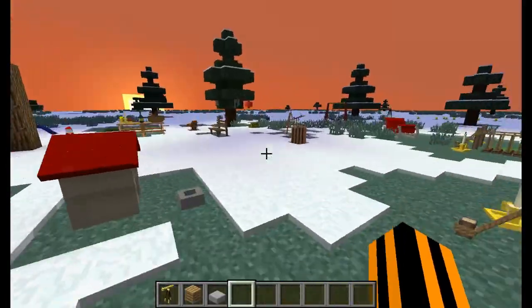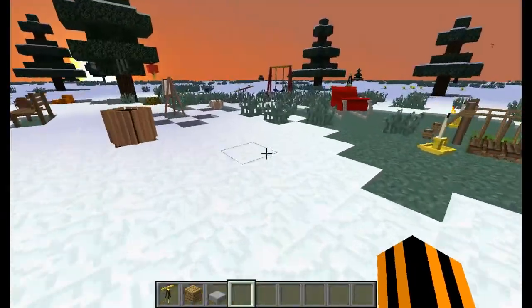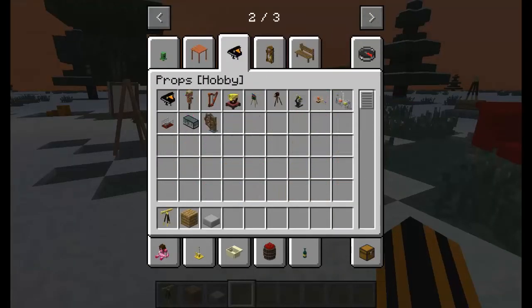As you'll notice, there are tons of things that are not in vanilla Minecraft — this is all part of the mod. Mostly outside stuff. This mod basically just adds a ton of decorative items. Look at all of this — tons of items.